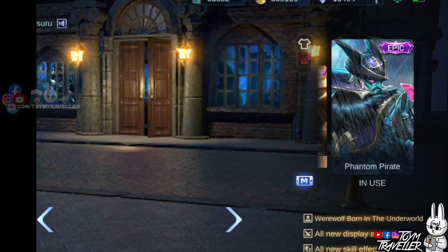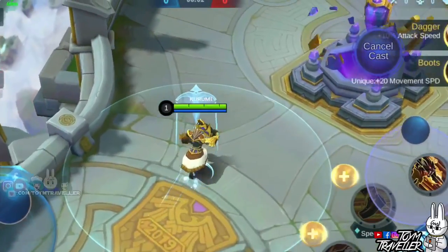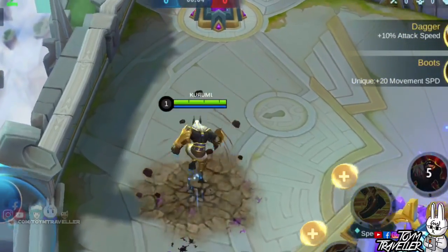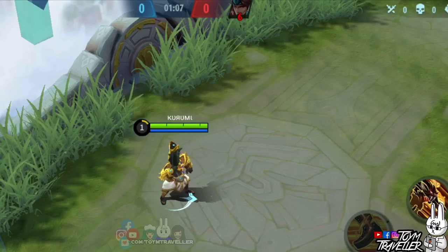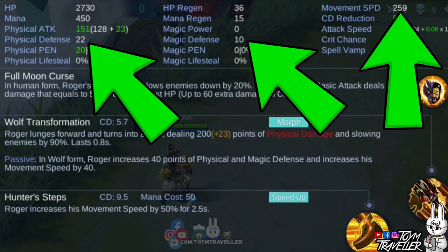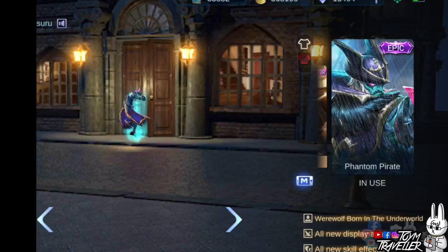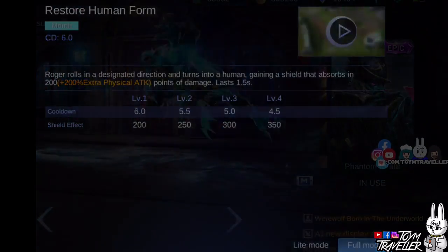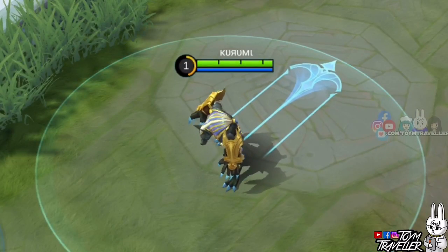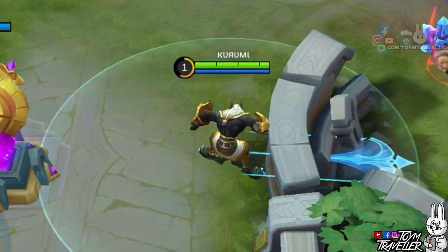Roger's ultimate skill while in human form, Wolf Transformation, lets Roger leap forward and turn into a wolf. This skill is already available on level 1. Enemies hit will receive a certain amount of physical damage and will have their movement speed reduced. While in wolf form, he receives an increase on his physical and magic defense, and his movement speed increases. Roger's ultimate skill while in wolf form, Restore Human Form, lets Roger roll toward a designated direction and turn into a human. He gains a shield when using this skill that lasts for a few moments. Lastly, the dash from shapeshifting can make you pass through walls.